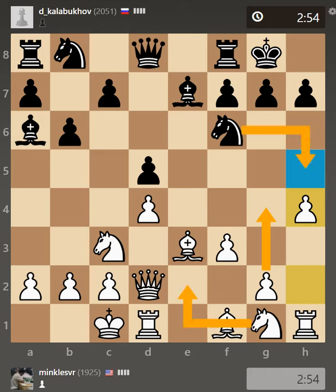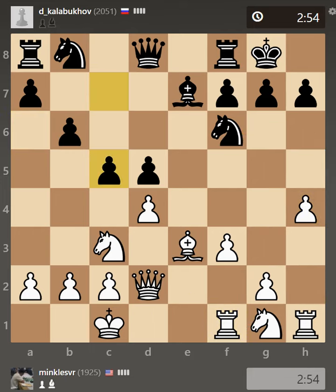Although Ng2 is good. Yeah, takes, takes, and c5. If I take, he has these hanging pawns but d4 is coming pretty soon and I have to face issues. I just simply played g4. I was looking at Ng2 but the problem is he can always play c5, c4, and then he can sacrifice the b5 pawn. So I just played g4.